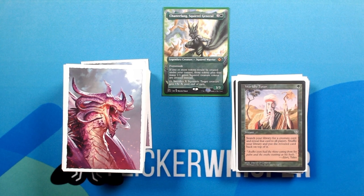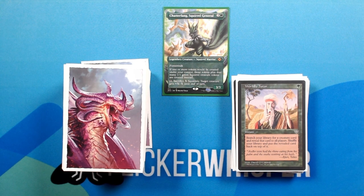Worldly Tutor — green for an instant. Search your library for a creature card and reveal that card to all players. Shuffle your library and put the revealed card back on top of it.